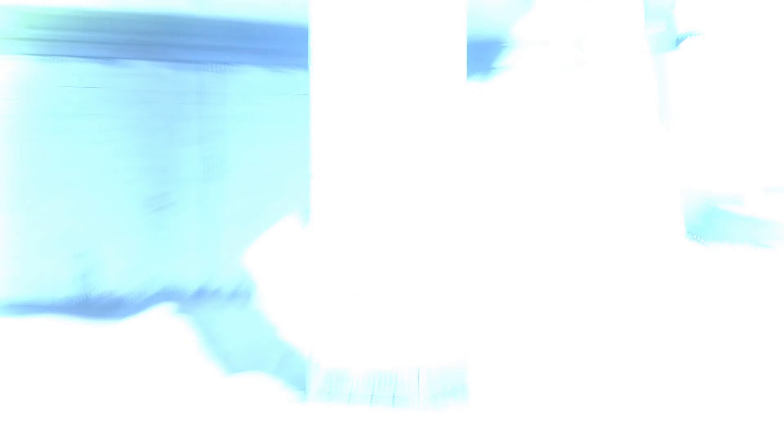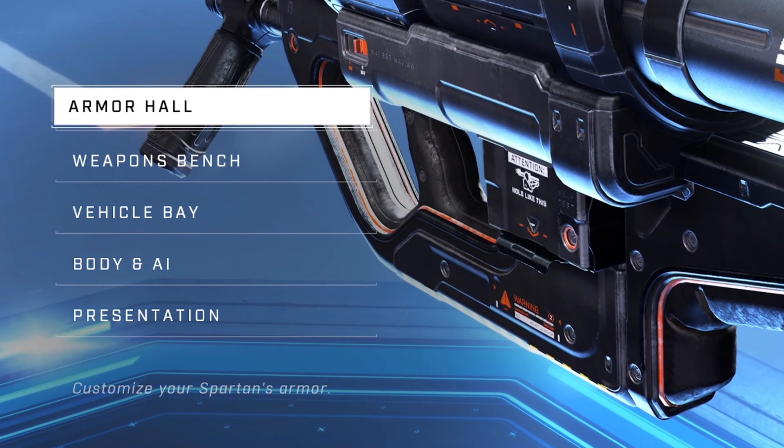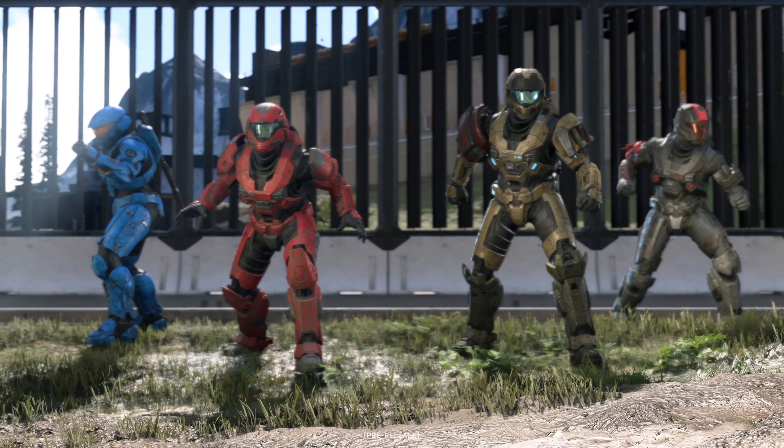I believe the sparring intros are called presentations. As you can see here, there are three different types of presentations — one with a 50-cup style, a red Wolverine-kind-of design, and two on the right which are the default Spartan poses from Halo 4 and 5. I think you can unlock these and use them as your presentation.